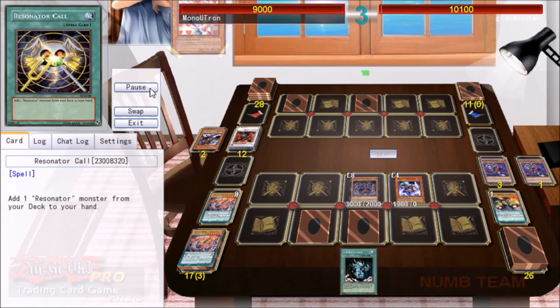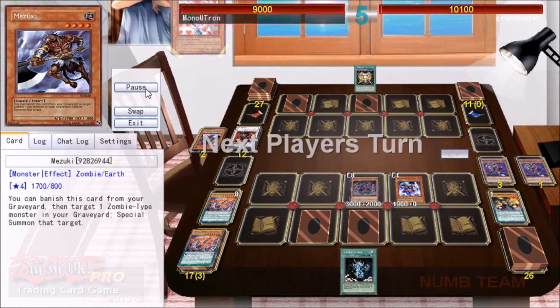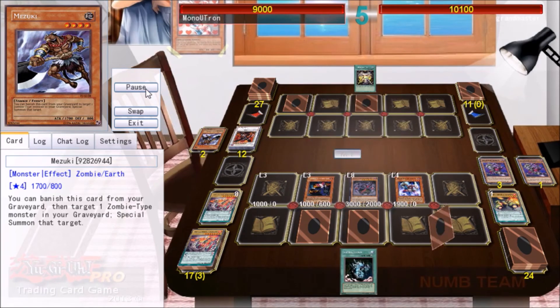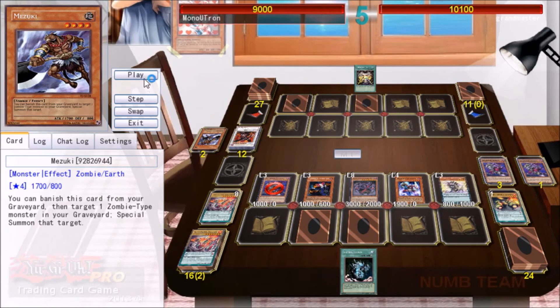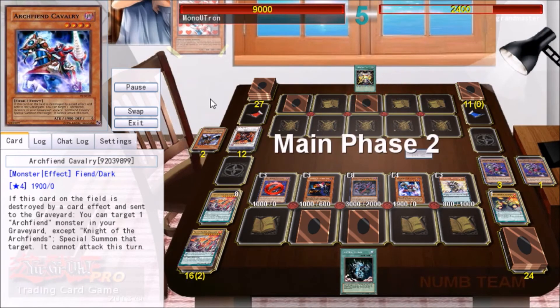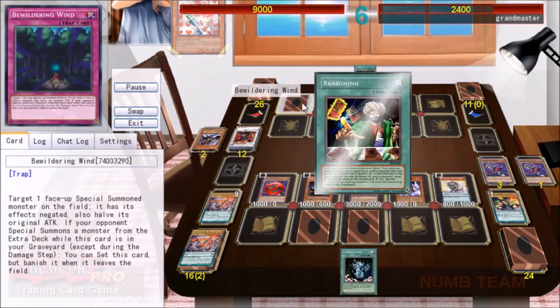I decide to Special Summon first because I'm going to try and get rid of this Hot Red Dragon Archfiend Abyss as soon as possible. I do get it. This means I can't really Falling Down in any meaningful way, but I can Normal Summon Archfiend Emperor, the First Edgelord of Horror, and banish one of these cards from my graveyard in order to get rid of the Void Ogre. So he's basically out of resources here. We're under One Day of Peace, so it's not really worth going for lethal using Falling Down — kind of just want to keep it in my hand in case he does any other sort of play.